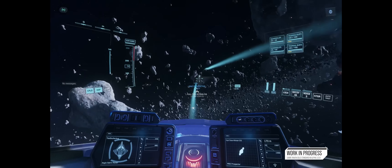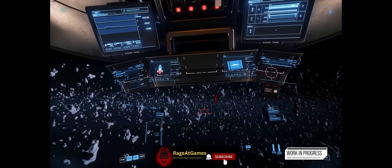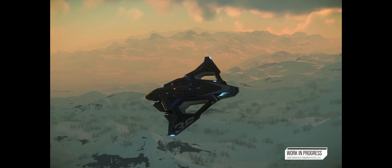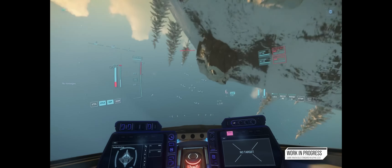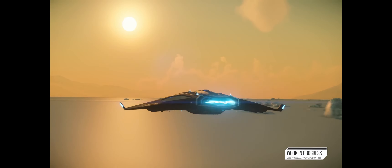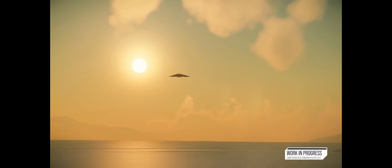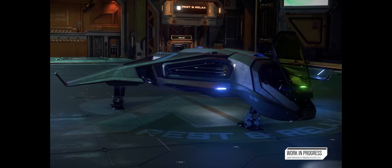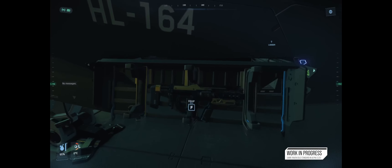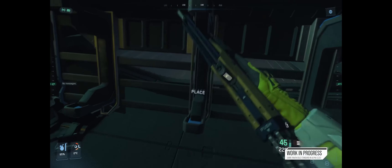They spent a few more minutes talking about modularity and how they plan to go forward with that in the future, the use of medbeds in current and future builds, and the Death of a Spaceman mechanic. Finally, they got some updates on vehicles in active development — the base Zeus and one of its variants coming in 4.0, the Legionnaire and some variants of current releases all being actively worked on. They straight up said that the Polaris, which is highly anticipated, will be released at the IAE this year in November. So people looking forward to the Polaris — get your hearts racing, because it's almost here.